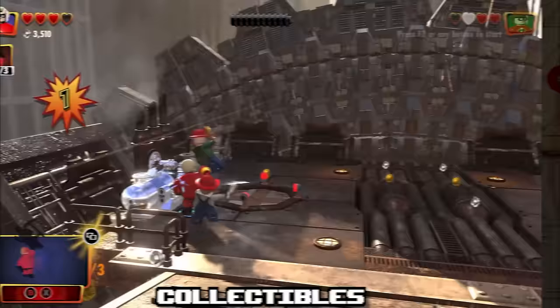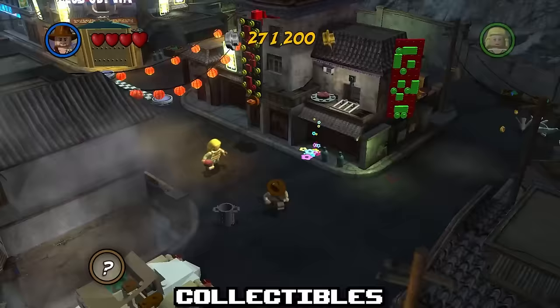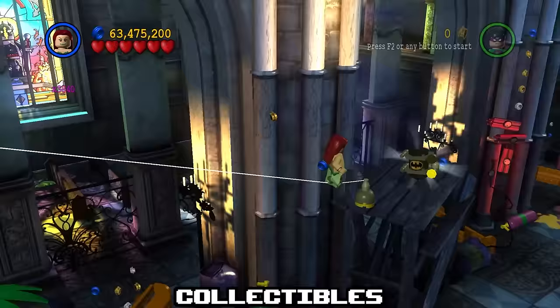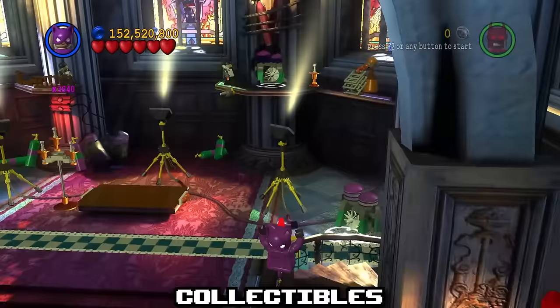In each game, there's a certain amount of stuff you have to collect for 100% completion. Normally these collectibles come in three forms: studs, which are the game's currency; mini-kits, the hidden challenge rewards inside levels; and red bricks, which are a special mini-kit that unlock certain extras. In a standard game there are 10 mini-kits and one red brick per level, with a stud meter filling up once you collect a predetermined amount of studs.